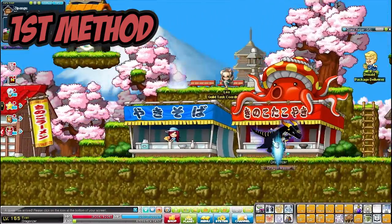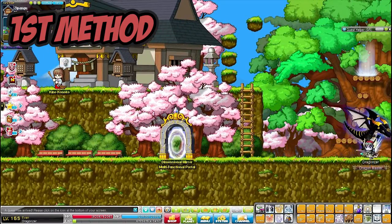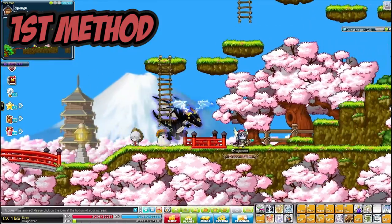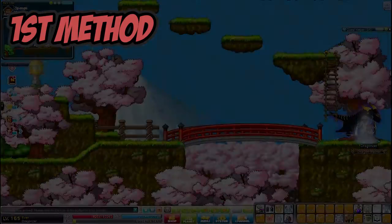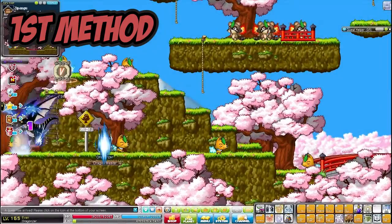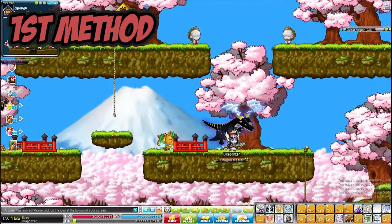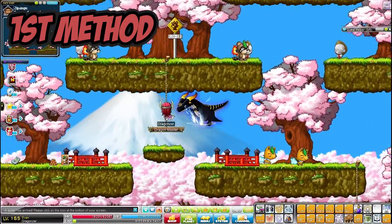If you are not level 120 you cannot use the system where you go to Fight for Azwan and use the same portal to get to the Mushroom Shrine. But there is a way around that if you are a lower level. To get around this problem, first go to Mushroom Shrine — you can do this while setting up the teleportation point from Mushroom Shrine to Henesys — and just go to the far right portal.